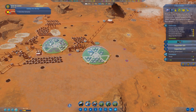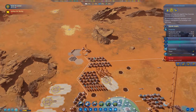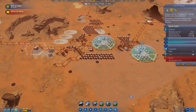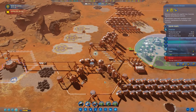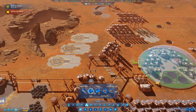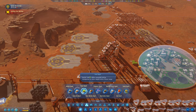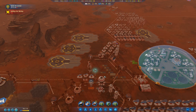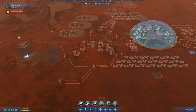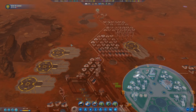What's not working? A concrete extractor — the concrete storage is full. That means it can't operate. I can do something about that — drop a concrete depot. It's not where I wanted it, but it'll do, and that'll get the concrete extractor operating again.